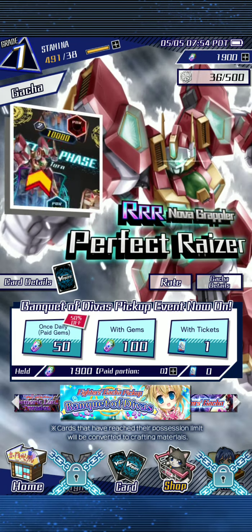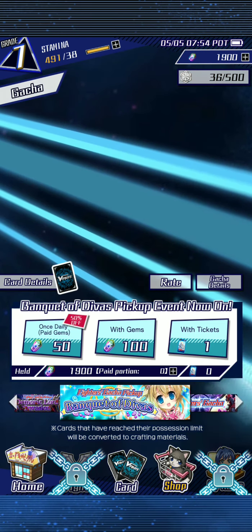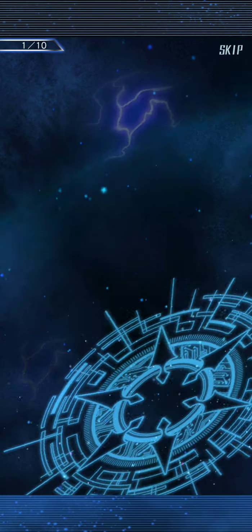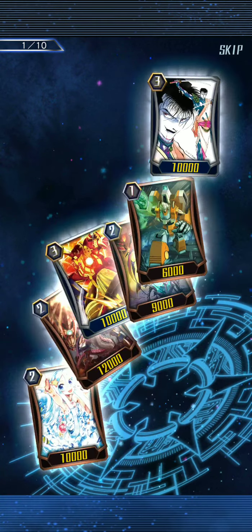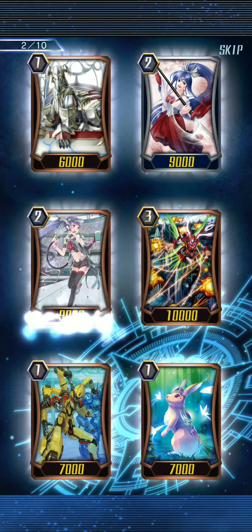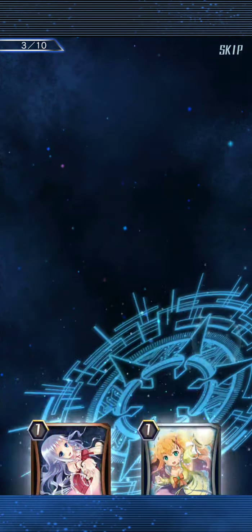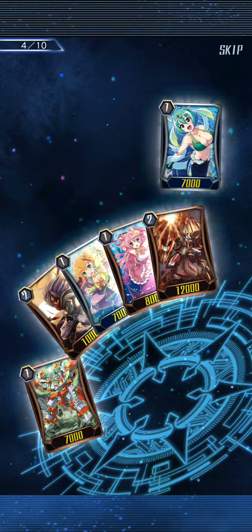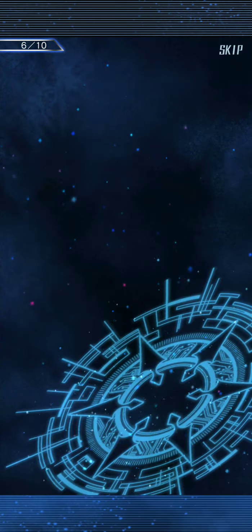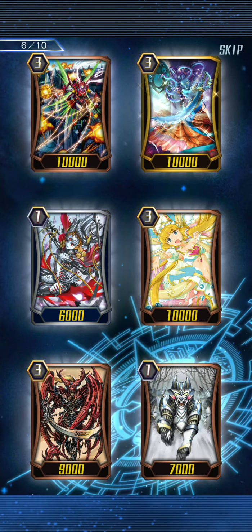Alright, I got some gems, so let's just do one more ten-summon — that seems to be the way to get the good cards. Are you serious, all ten and nothing? I'm hoping something happens here. Well, I can't complain — so many back to back like this, I did get some good units. That one, that one does look pretty cool — up in the upper right corner there.